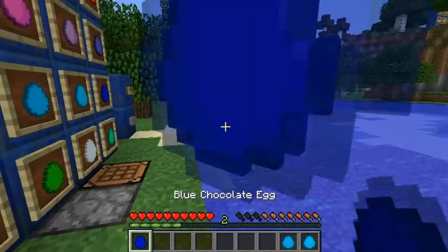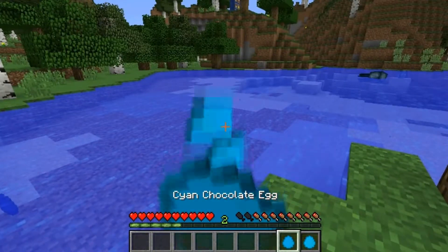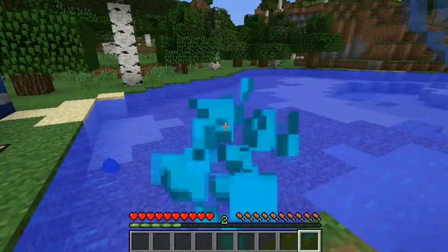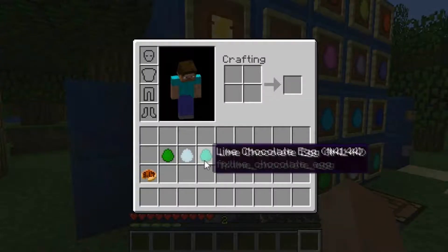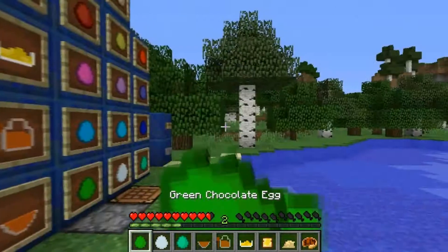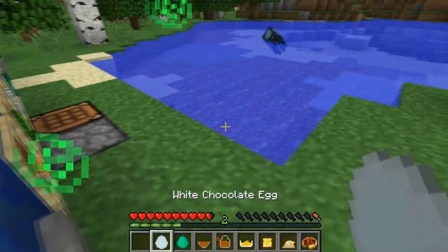Then these are the blue ones. The blue ones give you water breathing. The two greens and the white one are just like the regular chocolate one — just give you jump boost. So I guess they're kind of useless, because it's just a waste of dye.